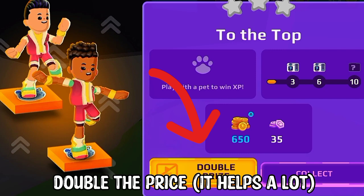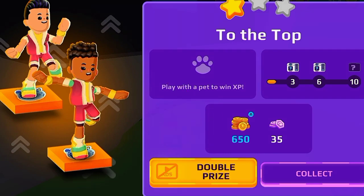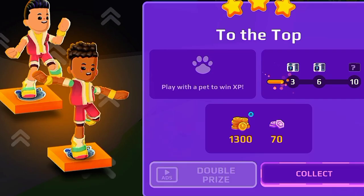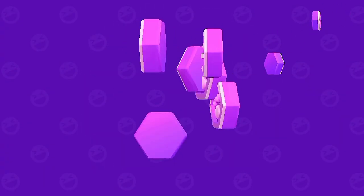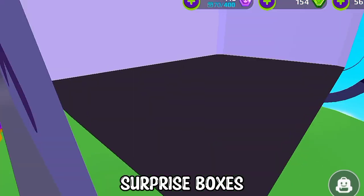Double the price — it helps a lot. Surprise boxes.